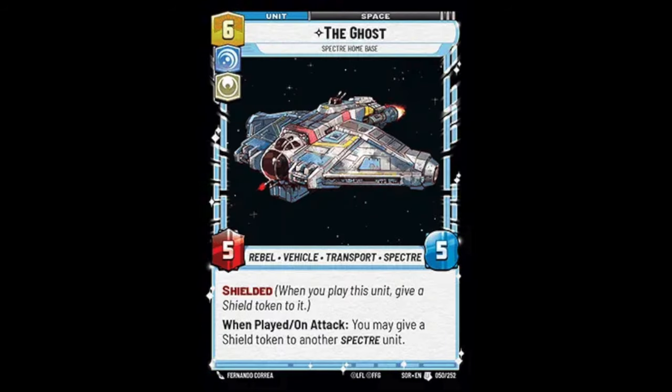Lastly in terms of units we have the Ghost, a 6-cost 5-6 that comes in shielded and on attack can give shields to other Spectres. This is maybe the strongest of them all — with the shields these might be the highest stats in the game. It's a very powerful card and a reason to run this deck. However, if you've fallen behind on the board the Ghost isn't really going to help you catch up, and its when-played effect isn't that impactful. The Ghost fits in mid-range and control decks.